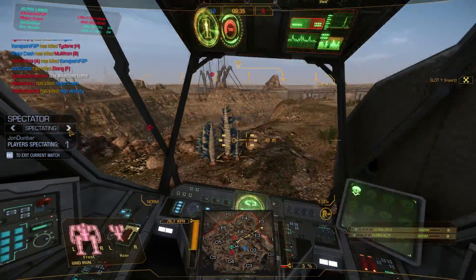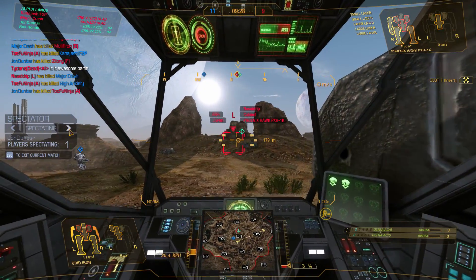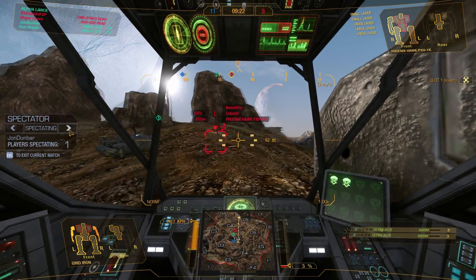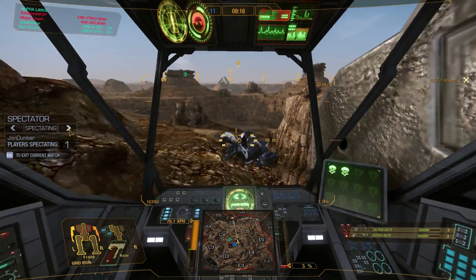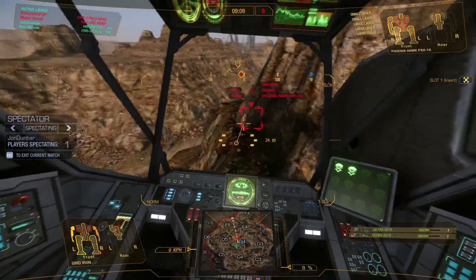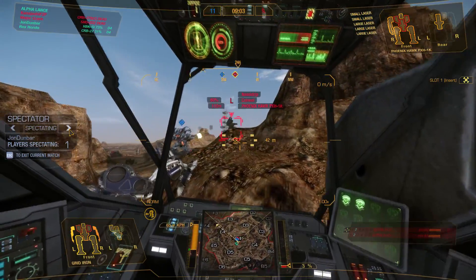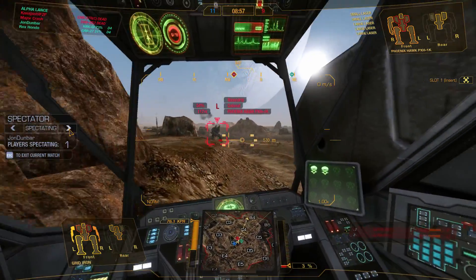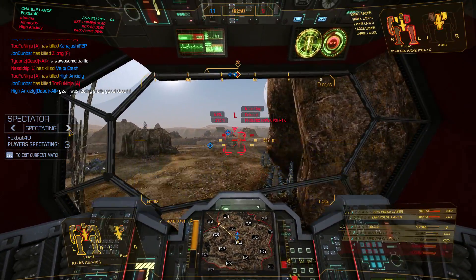What we need to do is our guys who are very damaged need to wait for our Atlas to get there in order to take them out. Or just go up and execute them if you hit them correctly. This Gridiron will probably be able to end this as he still has a good amount of armor. The Phoenix Hawk probably won't be able to get away from him. The Gridiron is staying high because if he had dropped down, the Phoenix Hawk would have jumped up and been able to escape.